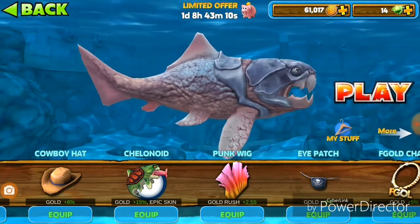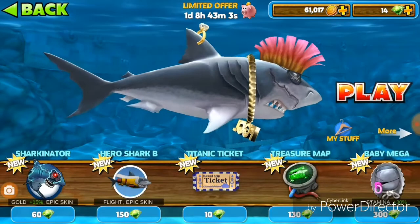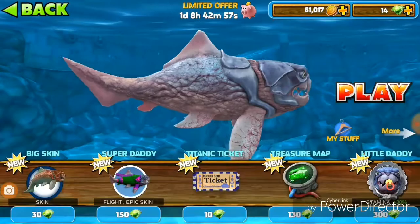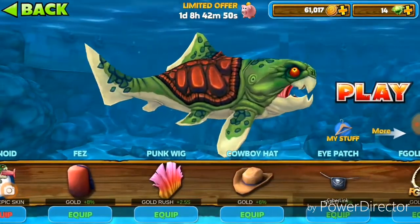It's called the Chelenoid for the Big Daddy, but you can get it on all the other sharks as well. For the Megalodon it's the Sharknator — 60 gems, 15% gold. You'll see that option on every shark. So you want to equip that.